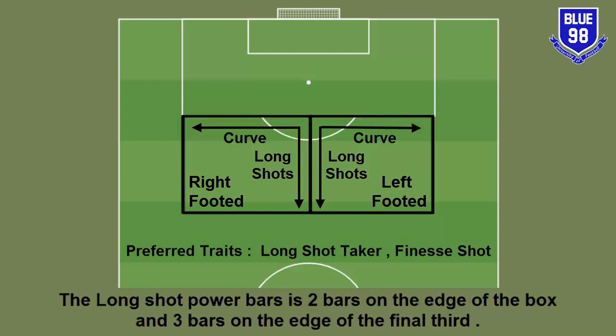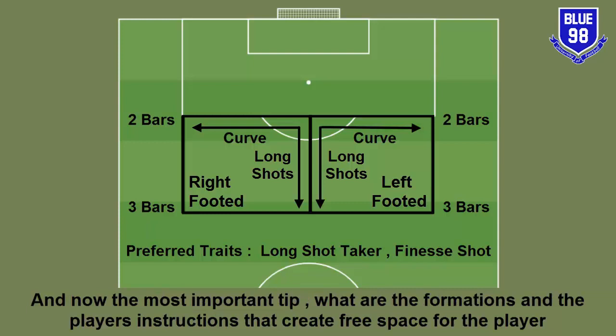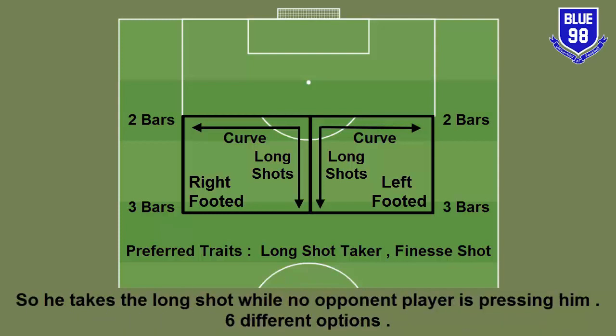It's preferred that your player has the Long Shot Taker trait. If he does not have that trait, the long shot power bars are two bars on the edge of the box and three bars on the edge of the final third. Now the most important tip: what are the formations and the player instructions that create free space for the player so he takes the long shot while no opponent player is pressing him?